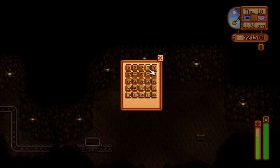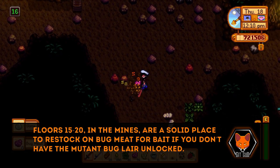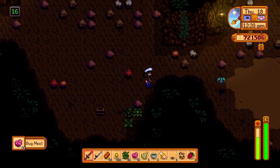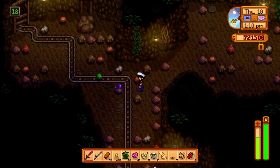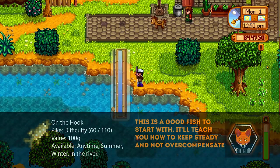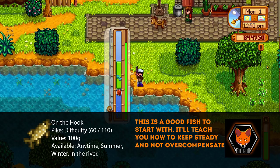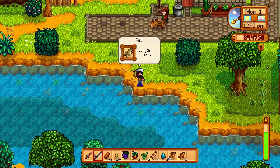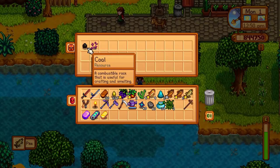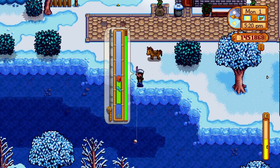Now for the training fish recommendations. These fish are in the upper mid-range to low high-range in difficulty — they won't just let you catch them, but they're also not the most difficult fish in the game. The first fish to train against is the pike. It has a difficulty rating of 60 out of 110, so it's about medium level. It's caught in the river anytime in summer and winter, and it has a very unique wobbling motion that teaches you the feel of reading a fish's personality.